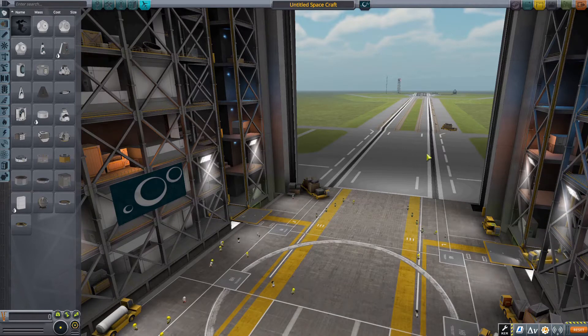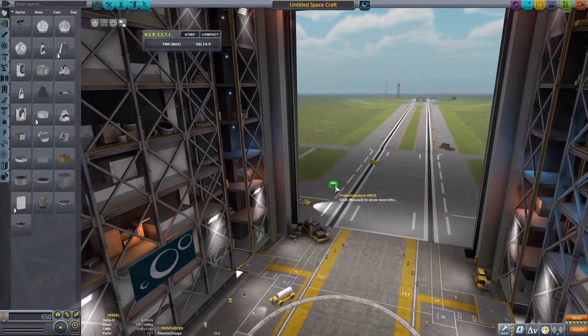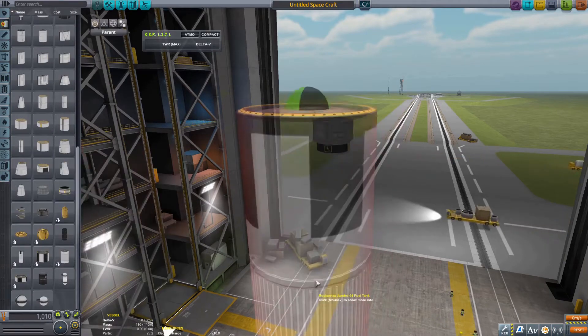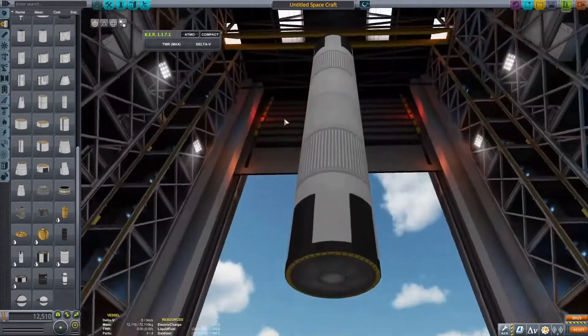To start building reusable rockets, you're going to want to start out getting some practice with landing first stages. If you can't land and control these first stages effectively, you're going to have a really hard time landing orbital class rockets.